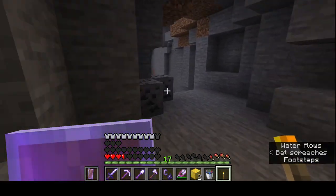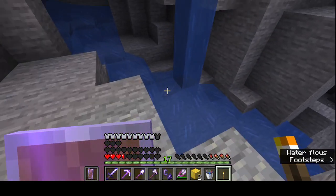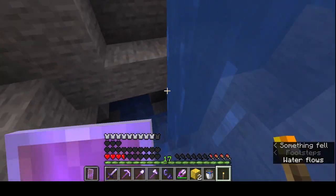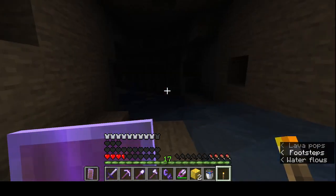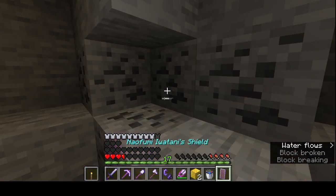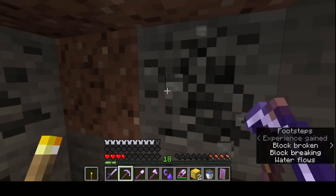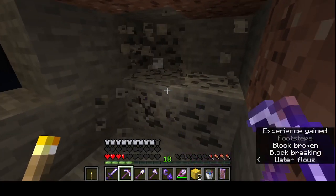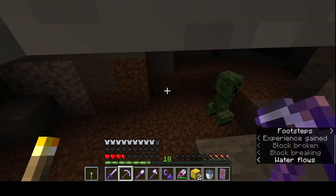Where did that other Enderman go? Do I have any blocks to build up with? Not really. Well, I didn't keep inventories on, right? Let's see, come down here. I do have space for coal, I can buy some gold, and there should be enough coal. Oh, Creeper.